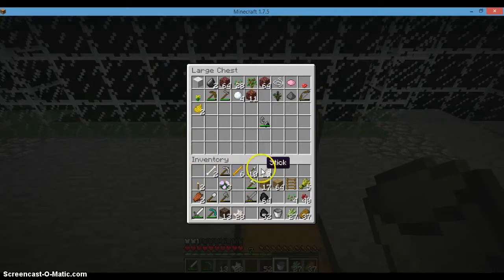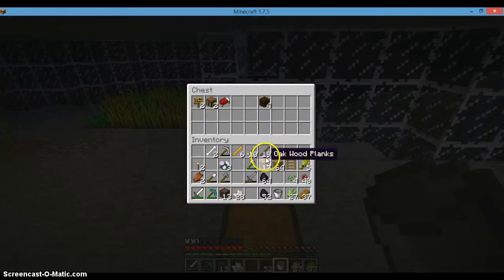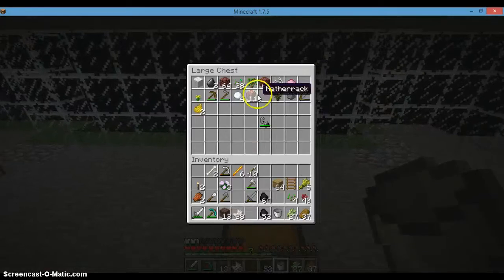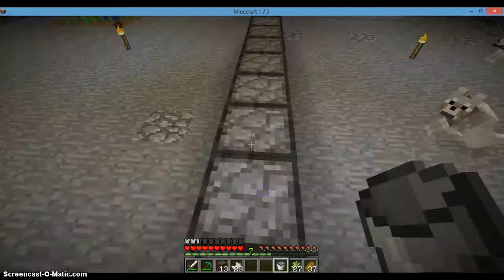Let's grab these blaze rods, we'll throw away the sticks. Keep 64 wood, and what I want to do is do a floor out of nether bricks. I'm going to go ahead and put a stack in there and 52 torches.